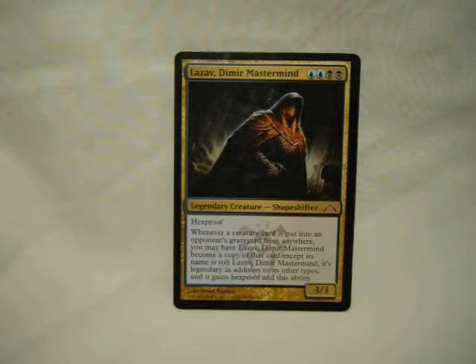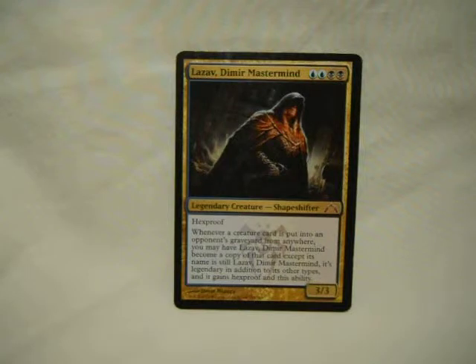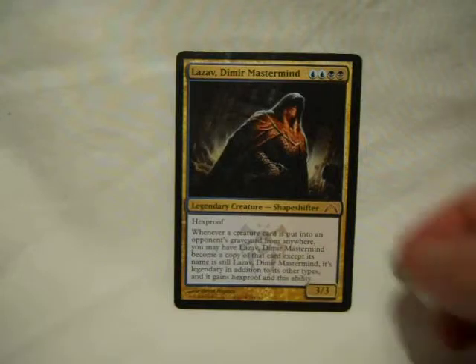Lazav, Dimir Mastermind. He's actually under $5. He's a 3/3 for four with Hexproof — he's really hard to get rid of. He keeps Hexproof regardless of what he does, and whenever a creature card enters an opponent's graveyard, you can have him become a copy of that. It's a may ability so it's not forced, and you can change it up later on when something else you want enters. So if you kill something you really don't like, you suddenly get a chance to gain something your opponent really won't like. Yeah, it keeps Hexproof.